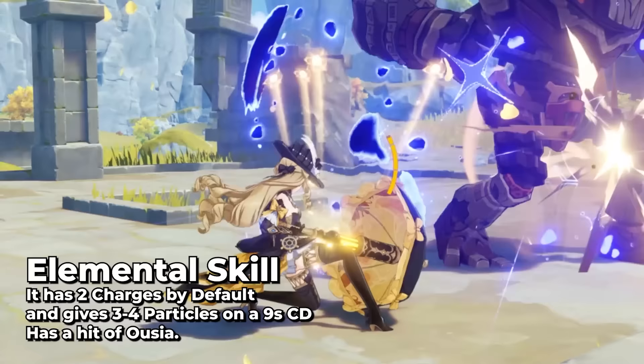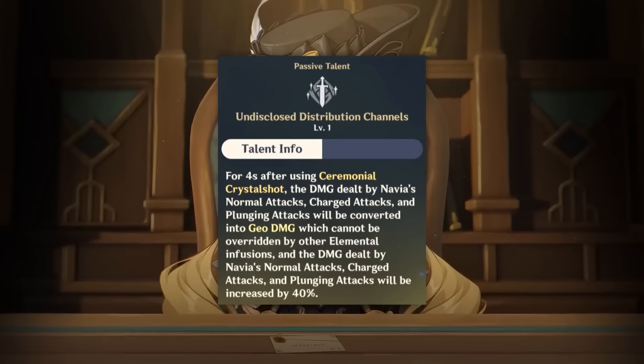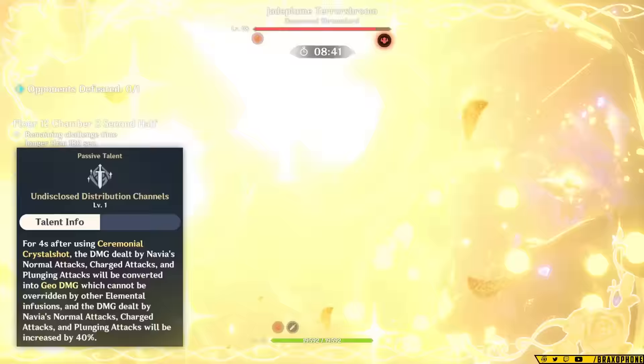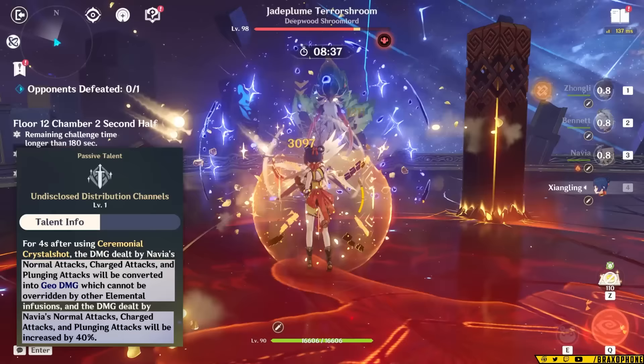The shotgun has two charges, generates three to four particles on a nine-second cooldown. Her first passive turns her into Arataki Itto and infuses her basic attacks with Geo, while giving her a 40% basic attack damage bonus. It's only four seconds, but with two skill charges, that's eight seconds total of rock solid Geo.